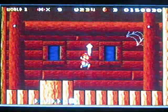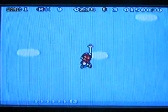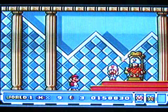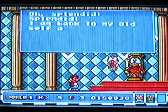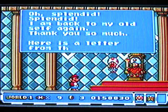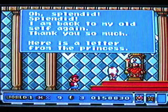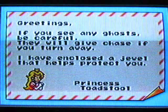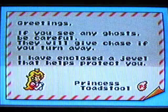Now we're going through the epic cute story sequence. We're following through the air from the ship that magically disappears for some reason. It falls right into his hand — the king is saved! 'Oh, splendid, splendid — I am back to my old self again. Thank you so much. Here's a letter from the princess.' Greetings — if you see the ghost be careful, they will give chase if you turn away. I've enclosed the jewel that helps protect you. Princess Toadstool.